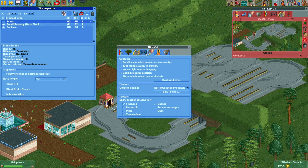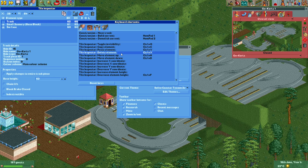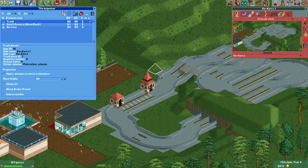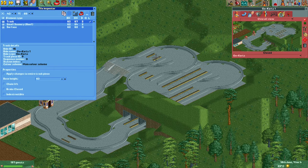You can find it under the cogwheel icon in Options, and then set hotkeys. Under Tile Inspector, I have toggle invisibility set to Control+Q. So if I select a track piece and press Control+Q, the track piece becomes invisible like this. I use this a lot — I make a lot of objects invisible throughout my parks, so this is a really useful shortcut key to have. I'll quickly do the same for the other track pieces.